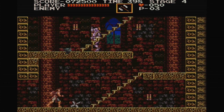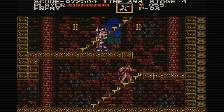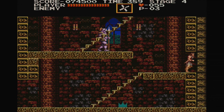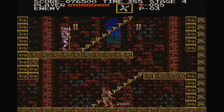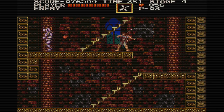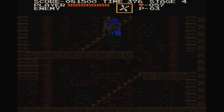We're now in the second stage and all the weapons and stuff are intact as well. We've got the boomerang now. We've had the dagger, the holy water, and the axe as well. So now we've got the boomerang.